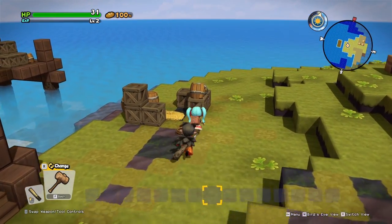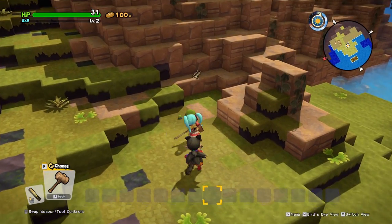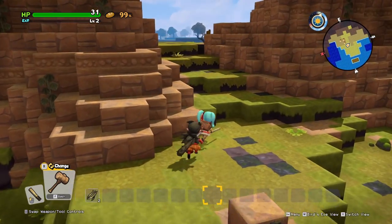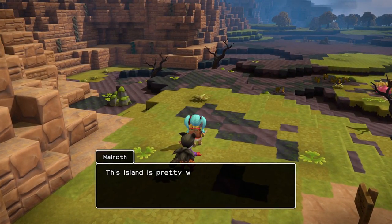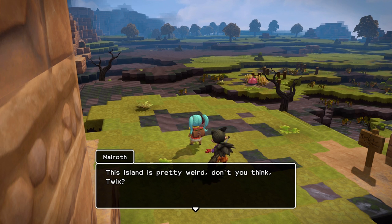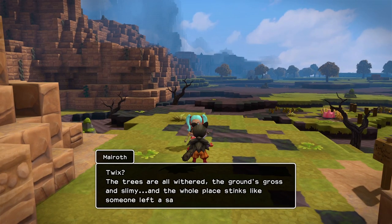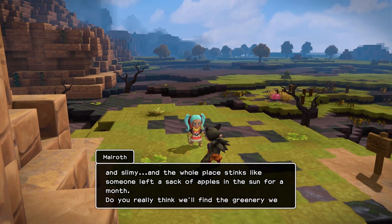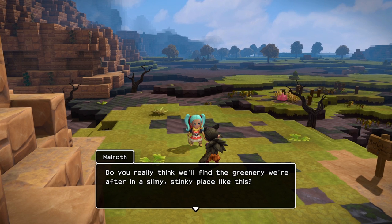We can rest here? Let me just take a sneak peek. May have to make some beds since we don't have anything. This island's pretty weird, don't you think? The trees are all withered and the ground's gross and slimy and the whole place stinks like someone left a sack of apples in the sun for a month. Do you really think we'll find the greenery we're after in a slimy, stinky place like this?